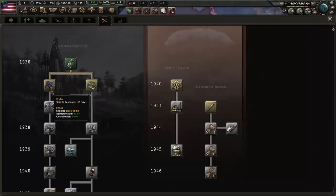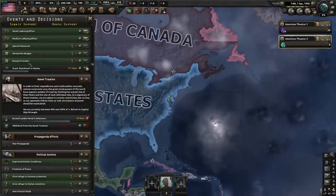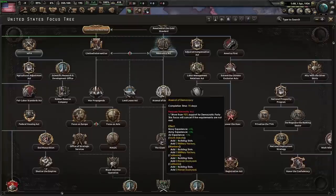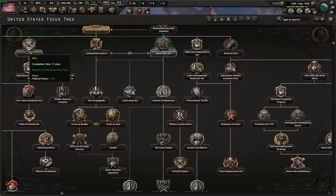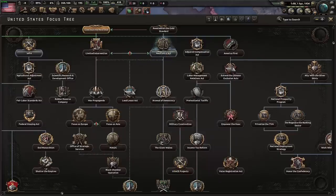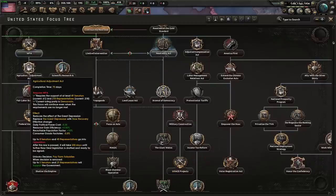Electronic and Mechanical Engineering also finished, so we're going to continue on to radio. We can also do another medium lobbying effort. From this point on, focuses do not matter. You can do the Neutrality Act and come down and do the Arsenal of Democracy focuses, you can do WPA and go get the research slot, you can do Suspend the Persecution and go get the three free advisors. It is entirely up to you and your preference.